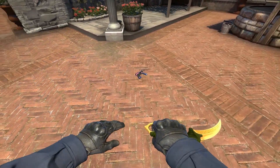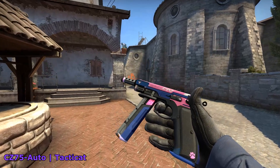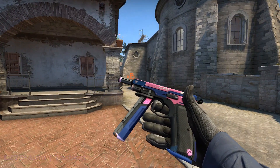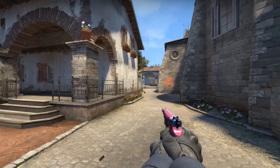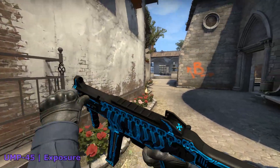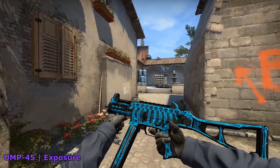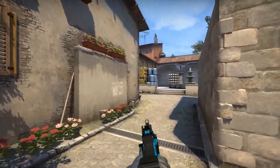Let's start with the ones that I liked from the restricted category. First off, the new CZ-75. The theme reminds me of D.Va from Overwatch or basically any other mecha anime. Next up is the UMP. This is actually a sick design and I like how it has that glow feel to it — it's sort of unique, but cool.